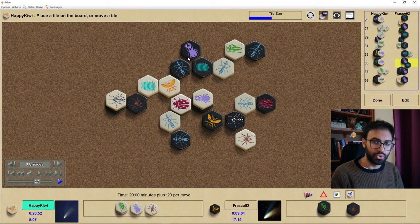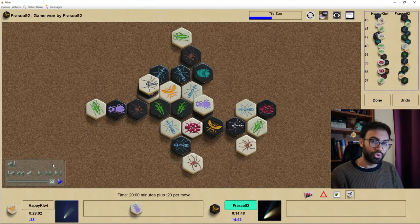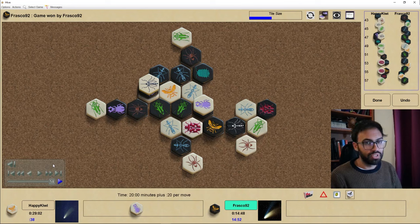The game went on — I decided to put my beetle away in order to cover the ant and then the queen, and later on I won the game. I hope you enjoyed the video and found some of these ideas interesting. Use your pill bug offensively in your games as well — it's risky but it's also pretty fun. Good luck with your games!